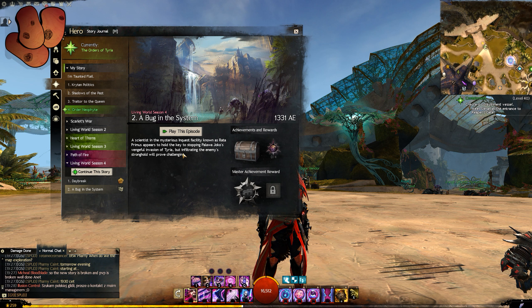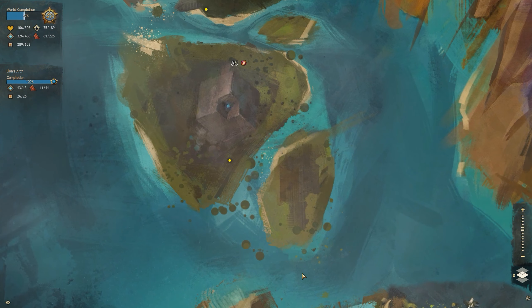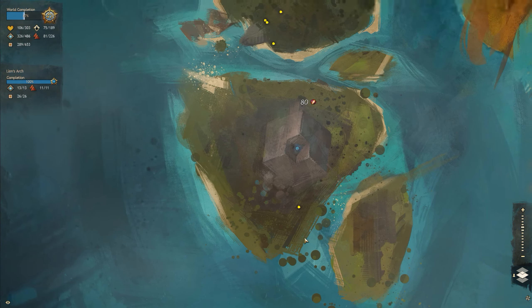First of all, most importantly maybe to a lot of you, when you log in you'll notice a new region of the world has just opened up for exploration. It's just south of Dajka. This video is going to be spoiler free - I'm not going to talk about the story here. But the region itself is an island that seems to have appeared sort of north of Istan, which already titillates me thinking back to early speculation there could be an island up there related to Utopia.